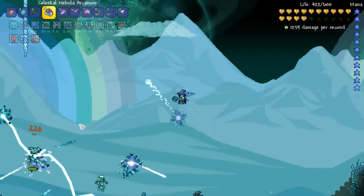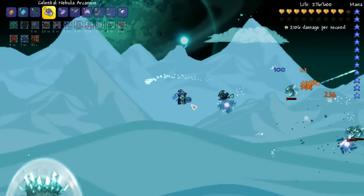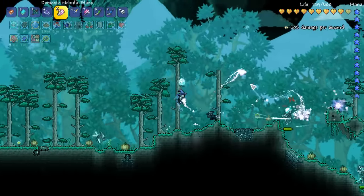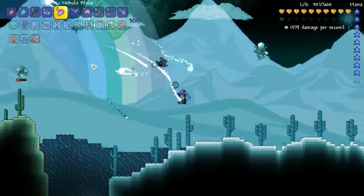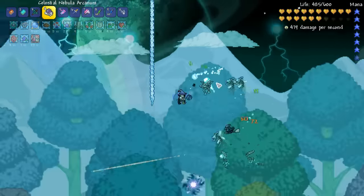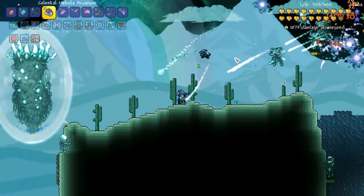So the Arcanum has the homing attack, and I think the Blaze homes as well but it's more single target. The Arcanum seems to have area of effect going on. One thing I can notice straight away is they're very heavy on mana, even with the mana reductions of the Spectre Set.